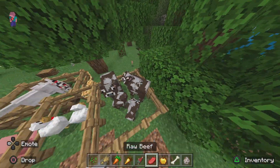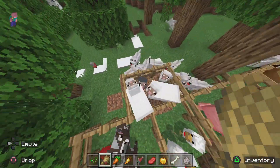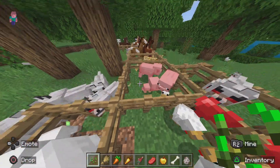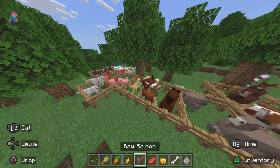Starting over here — cows are easy, just give them some wheat and they'll have a baby. Sheep are easy too, give them some wheat and they'll have a baby. Chickens are easy, give them some seeds and they'll have a baby. Pigs are easy, give them some carrots and they'll have a baby.